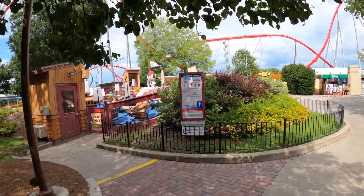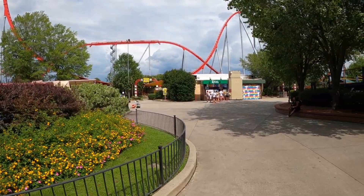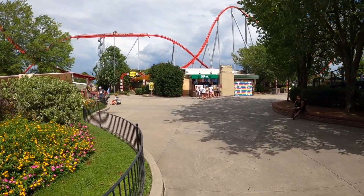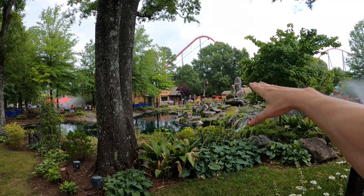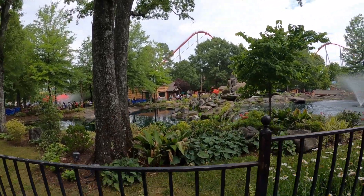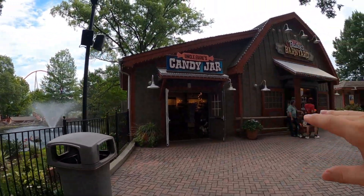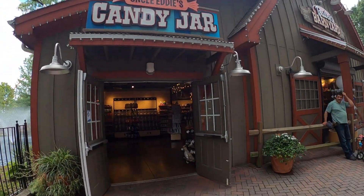That's Peanuts Pirates - that's what they call that ride. Then the Peanuts Gallery is just through here in the back, just past the Red Baron versus Snoopy Flyer. You'll see them moving over there. They've got this nicely landscaped waterfall area that's really nice and peaceful. Then you've got Uncle Eddie's Candy Jar and Bailey's Barnyard kind of as a little combo package.